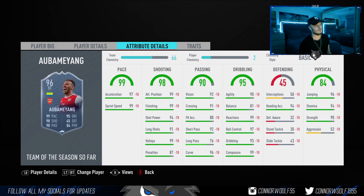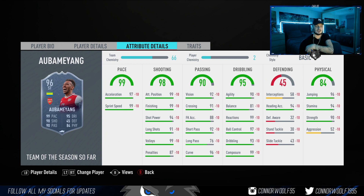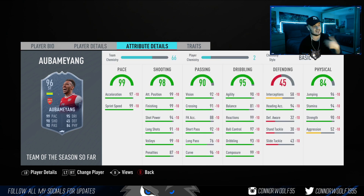Team of the Season Aubameyang coming in at 2 million flat — high low work rate, six foot two, four star four star. I would love to use him, but I don't think he'll feel as quick on the ball as someone like Mbappe because the agility and balance aren't too high. Body types matter on FIFA — Aubameyang's body type just isn't suited for a quick player since he's really big and tall, so he won't feel as electric as a Neymar. But I'd 100% pay 2 million for this card — the finishing, shot power, attack positioning, and 99 composure make it a 10 out of 10.